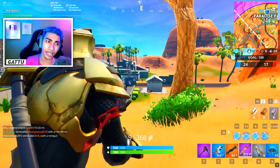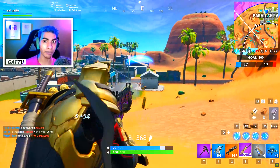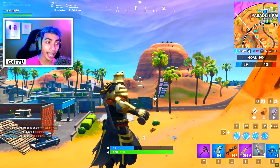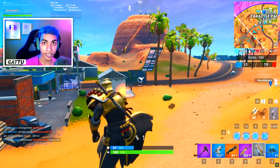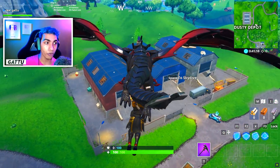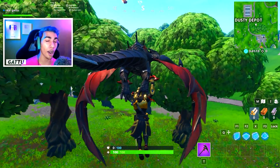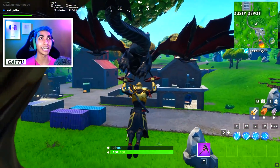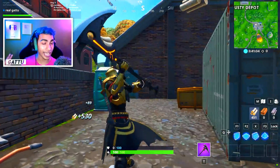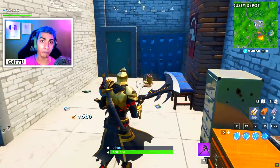The next challenge — 'land in Dusty Depot then visit the meteor in a single match' — is kind of tough. Climbing the meteor is a super tough challenge. My best tip is to go into a Team Rumble game because if you drop at Dusty Depot and go below the meteor and it doesn't count, you'll actually need to climb on top of it. In a normal game people may eliminate you before you can do that, but Team Rumble has glider redeploy making it much safer.